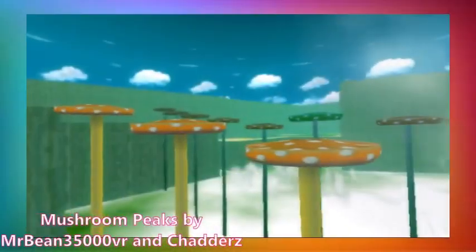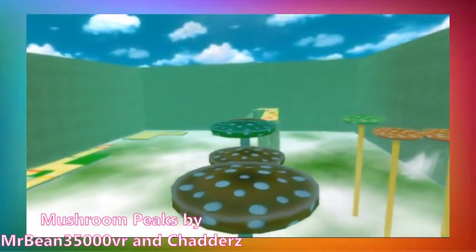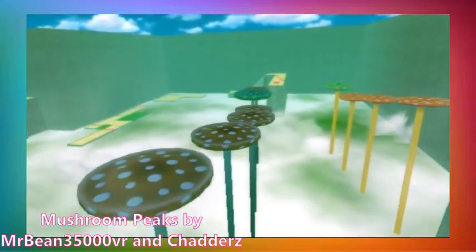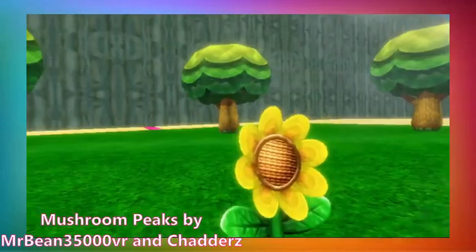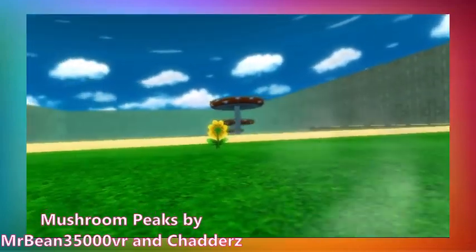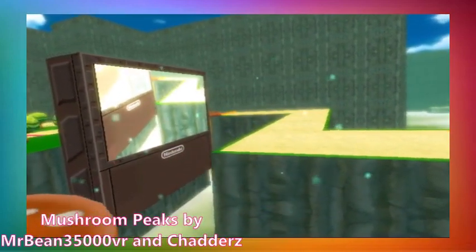Unfortunately, SNES Rainbow Road didn't keep up in popularity and was inevitably removed from CTGP. Mushroom Peaks is now the oldest track in CTGP. It was originally released in 2010, only two years after the release of Mario Kart Wii. It was updated periodically since then, adding different elements throughout its time such as trees and flowers to make it more decorative.